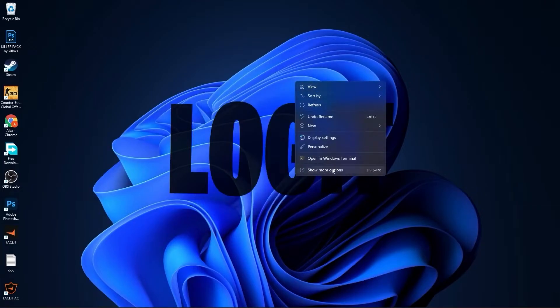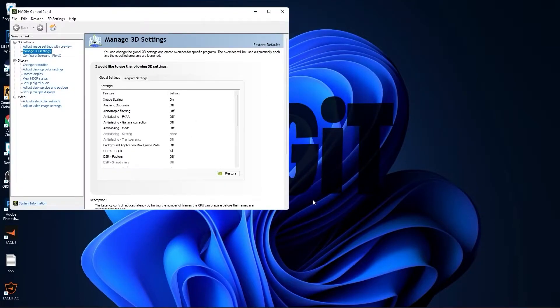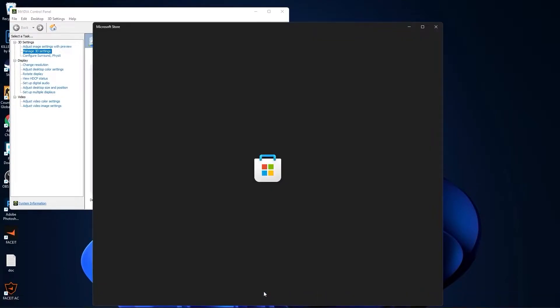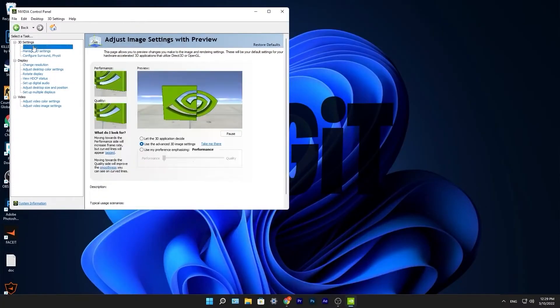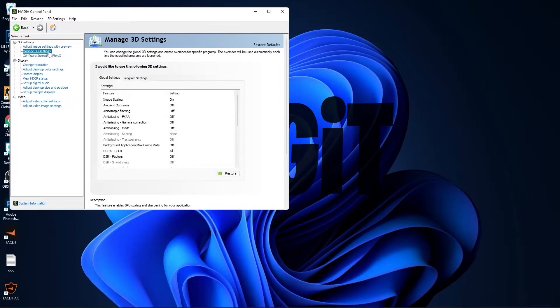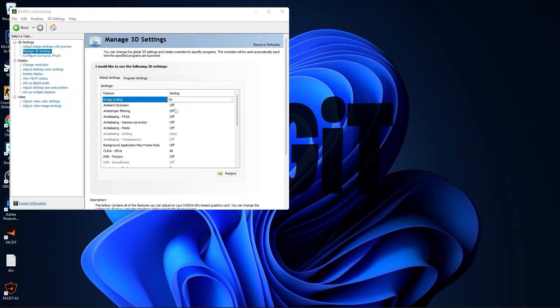Right click on the screen, press Show More Options, then press on Nvidia Control Panel. If you have an Nvidia video card and you don't have the Nvidia Control Panel app, go to the Microsoft Store, type Nvidia Control Panel, and you can install it for free. Now go to Adjust Image Settings with Preview, check Use My Preference Emphasizing, drag this to Performance, press Apply. Then go to Manage 3D Settings. On Image Scaling, select On, check Overlay Indicator, press OK.